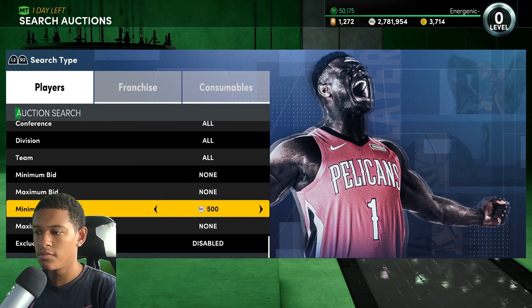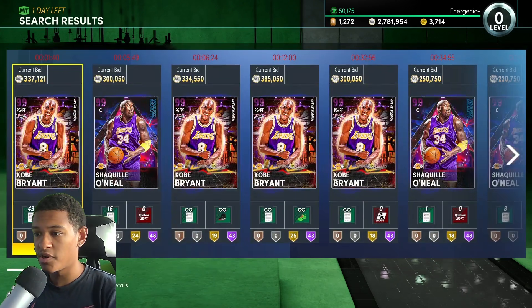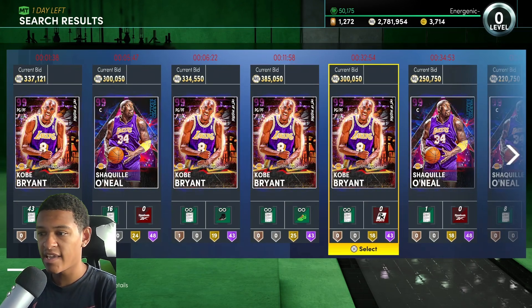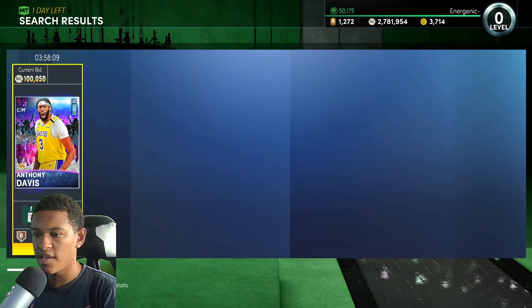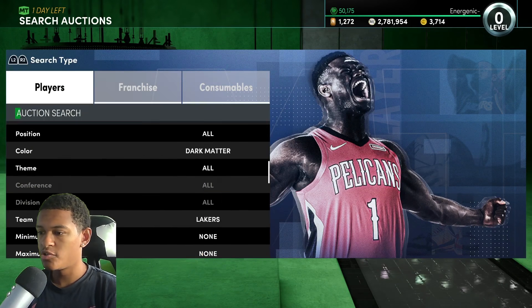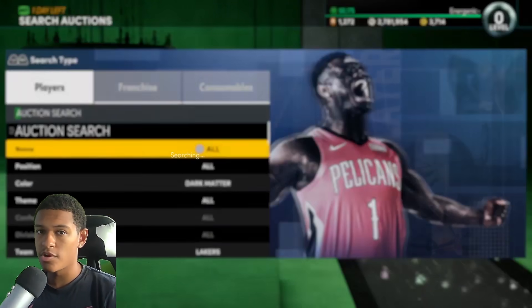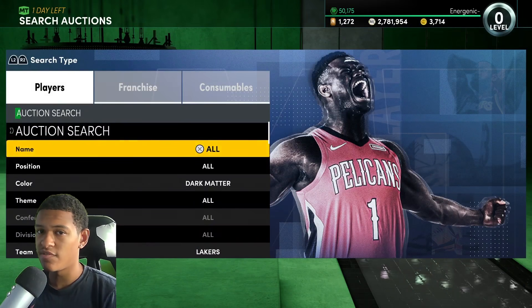If you're looking to snipe the new guys like LeBron and AD, both of those guys would be on the Lakers. So if you go Dark Matter, team Lakers, you're going to see Kobe, Shaq, and then the new LeBron and AD. All you'd have to do is set the minimum buy-now to 500 — Dark Matter, team Lakers — so you can avoid all those other guys. AD and LeBron are both going to be expensive.